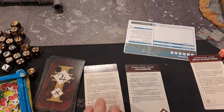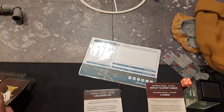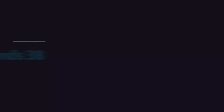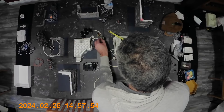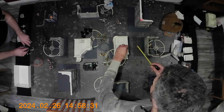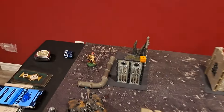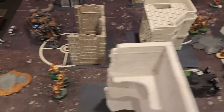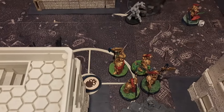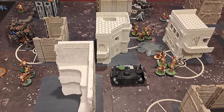Turn 3 secondary draw for Custodes: I got Assassination and Cleanse — not the best. I spend 1 CP to discard and redraw, getting Extend Battle Lines instead — much better, though I'm down to 1 CP. In the movement phase, I passed Battleshock with the Terminators and moved toward the objective. I moved out to sticky this objective. I moved against the Company of Heroes. Blade Champion fell back.